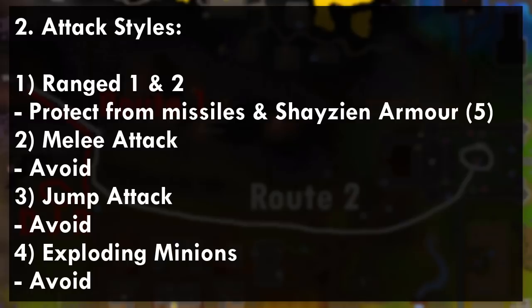The primary attack of the Lizardman Shamans is a ranged attack that you can use Protect from Missiles against. They also do a poison spit that you can protect against with Shayzien armor 5. If you don't use that armor it will hit you like 30s, so it's really not recommended to skip the Shayzien armor 5.